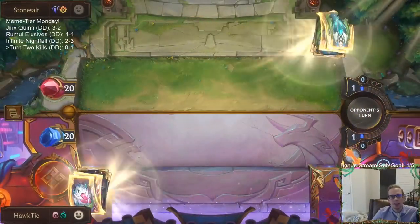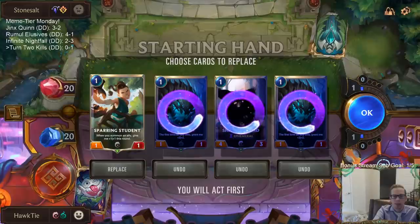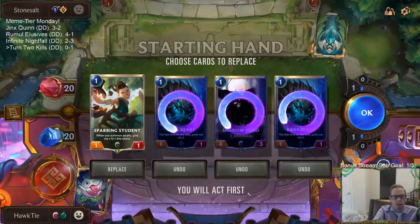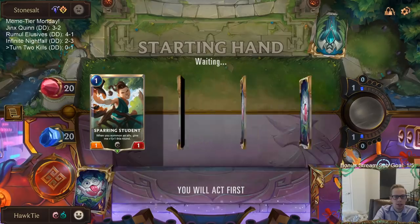Man, everybody's playing Aphelios decks in normal — I wasn't expecting all these today. We have the attack token on turn one again, so we're not going to be able to have a turn two kill. Let's mulligan — just keep the Sparring Student and mulligan the rest.